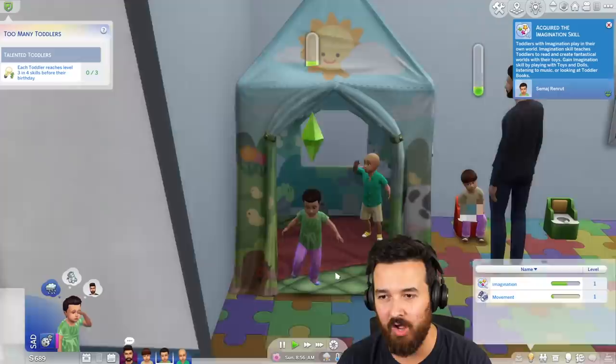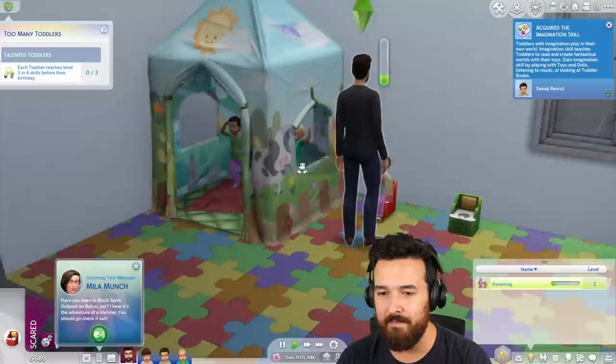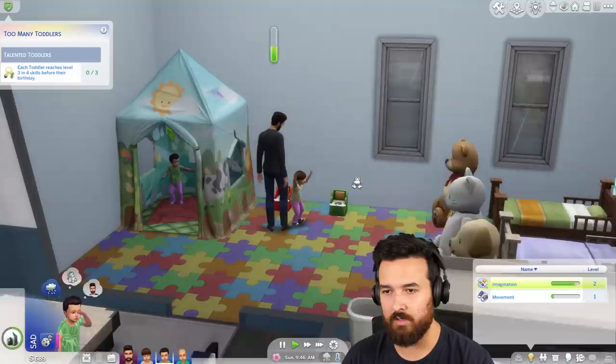Those two will probably get the imagination skill done, honestly, like now. I forgot about that because it's actually a pretty short interaction — do it a few times in a row, that'll help. The potty skill is kind of slow. It takes a while but that's a skill we can get up. Bold is already level two. Bussin is level two — dang!